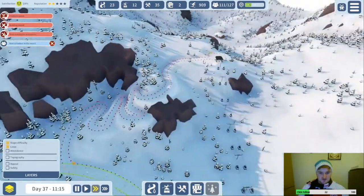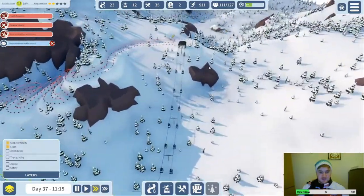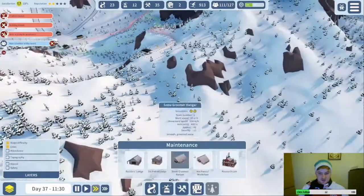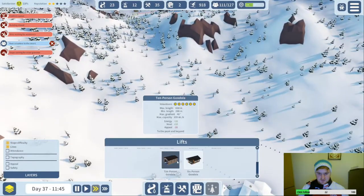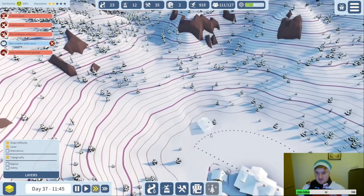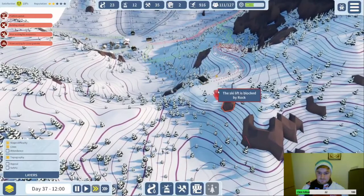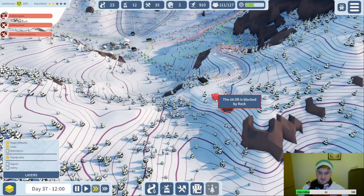So that's their run down from here to this side. If they need to come from this side now, we just need to fit the lift up here which wasn't working before. Let's try for the 10-person because this is going to be a big lift honestly. It's just not going to go there — area too steep.